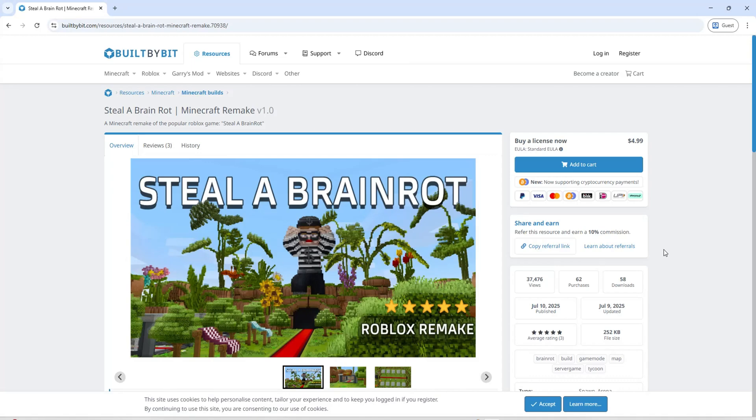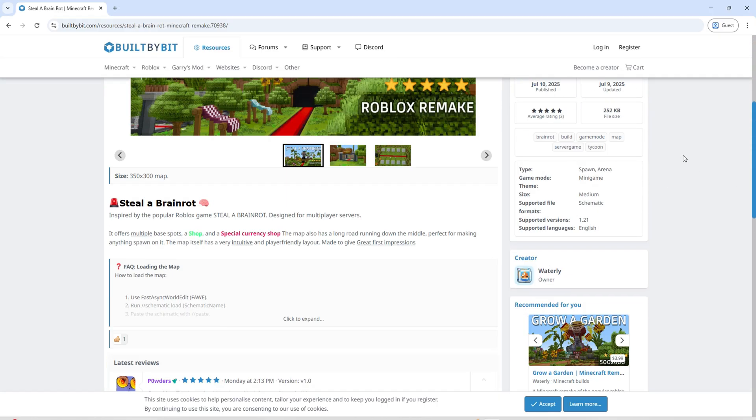Today I'm going to show you how to set up and run the Steal a Brainwrot remake in Minecraft. This one's from Built by Bit, and you can check it out directly on their site. The first thing you'll need to do is head over to Built by Bit and search for Steal a Brainwrot Minecraft remake. From there, download the resource file provided by the creator. This is the map that makes the whole thing work.